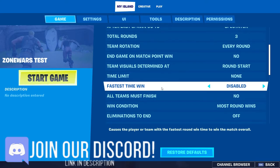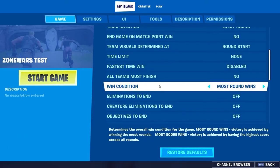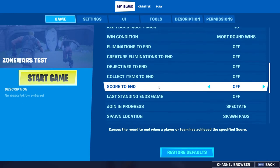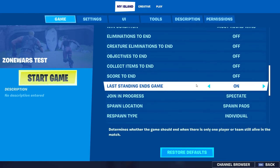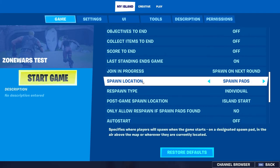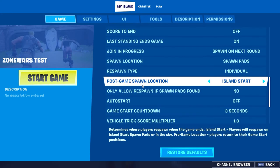End game on match point: No. Start: No. Time limit: you don't want a time limit. When condition: most eliminations. Last standing ends the game. On joining progress: spawn in on next round. Spawn location: spawn paths.